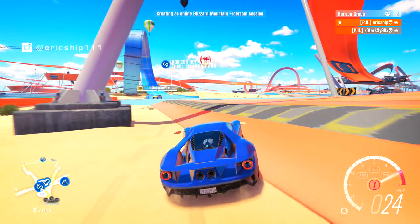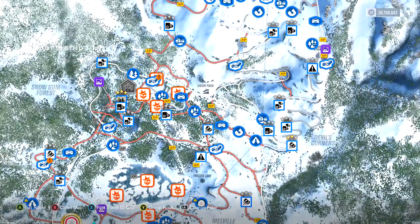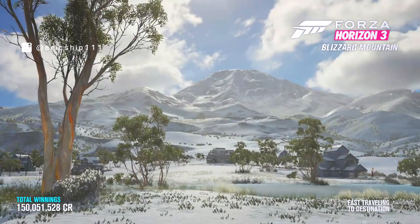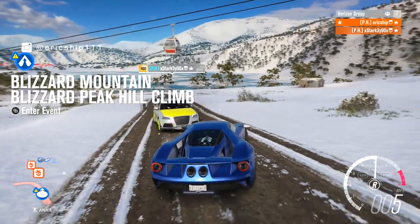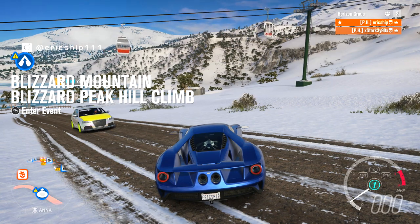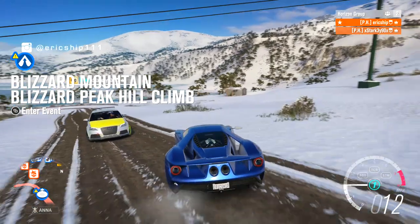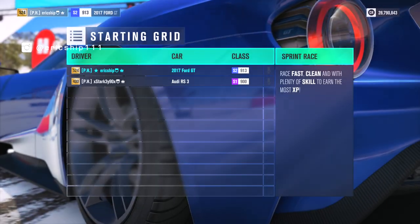The third race is revealed to be the Blizzard Peak hill climb on Blizzard Mountain. Eric protests — it's not a standard rally track, it's an uphill climb, and his car is rear-wheel drive. Starkey has 300 more horsepower and all-wheel drive, making this a heavily unfavorable matchup for Eric. Starkey admits he chose a track that completely favors his build.